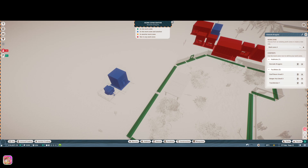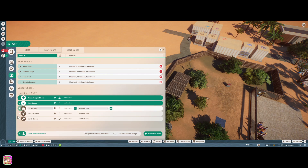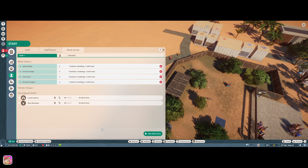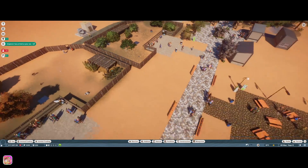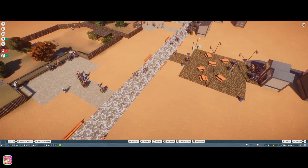Komodo dragons — okay, let's get out of that. I was listening to the noises of the African wild dogs. Let's do that, and that — dragons. Now we have a vet and a caretaker that isn't assigned to anything. We could make another work zone that includes both habitats for the vet, but it's okay we don't need it. We're getting money in now, which is awesome!